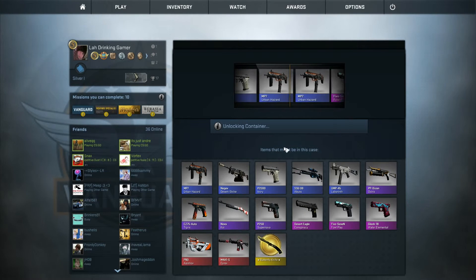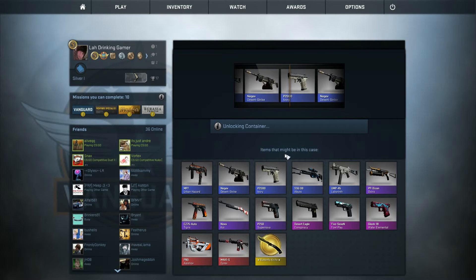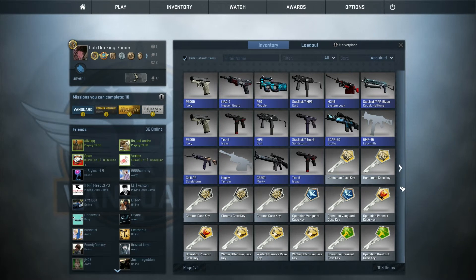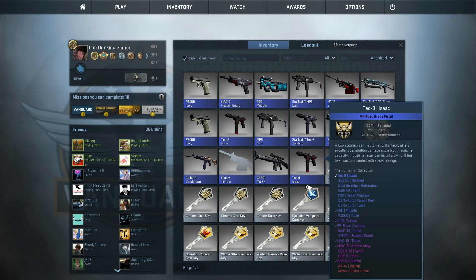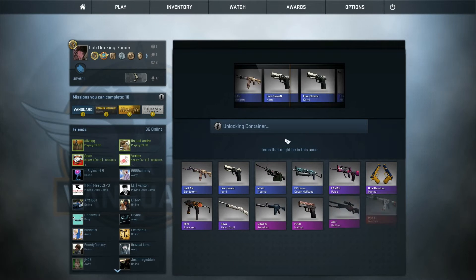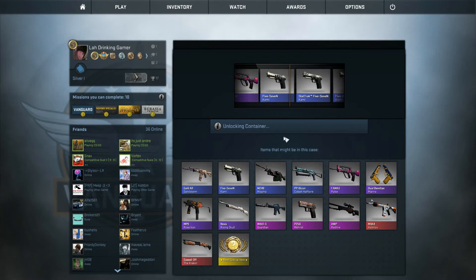We've got to get a purple — purple or higher, please. This is infuriating. You guys must be feeling the heat right now. There's no way this could be happening. For 16 cases and not a single... oh, fucking hell. That's even worse, I think. Because now we're going to get... and it gives me a fucking statue! Oh, fuck's sake — no, stop it! Gaben, I'm praying to you right now. I don't have much left.